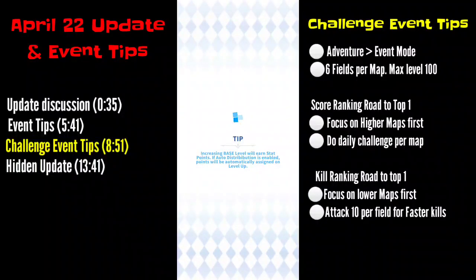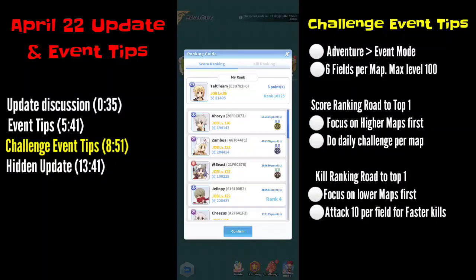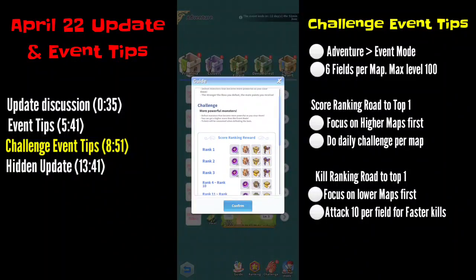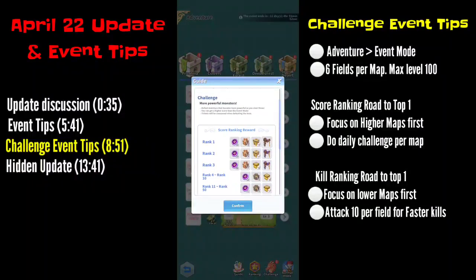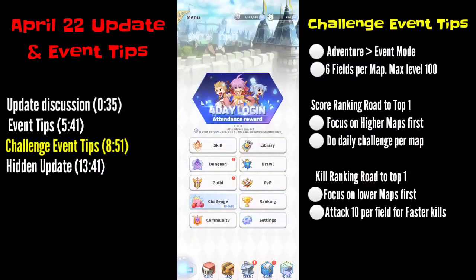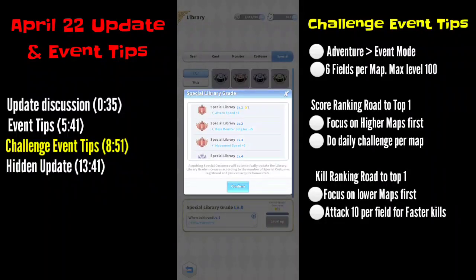The good thing about this event is that if you are ranked number one, you get the Dark Exchange Coin — 75 of them — as well as a title. Aim for the top three because you get a title which will give you another boost in the library, which is a decent boost if you have a special library build.